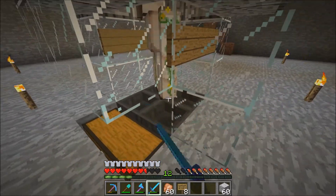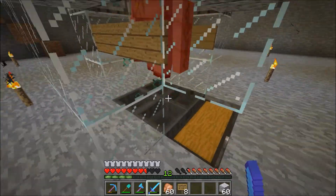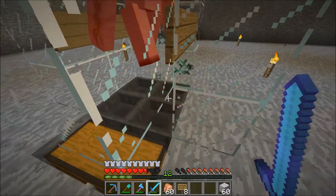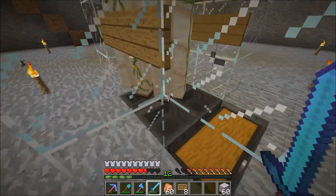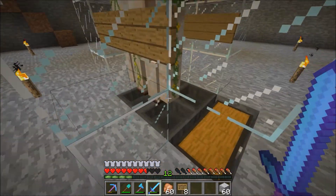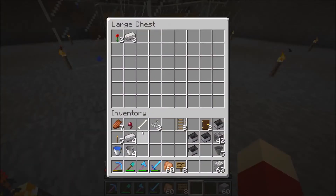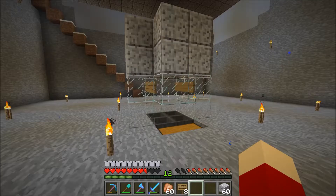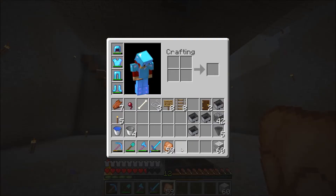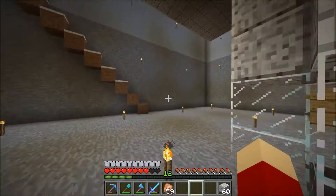Let's kill them with our sword for now and test out the hoppers. They take so many hits — this is a sharpness three iron sword — diamond sword I think. They all went in here. We got seven already — I guess this is pretty efficient. It's not super good but it's going to work for the amount we need.